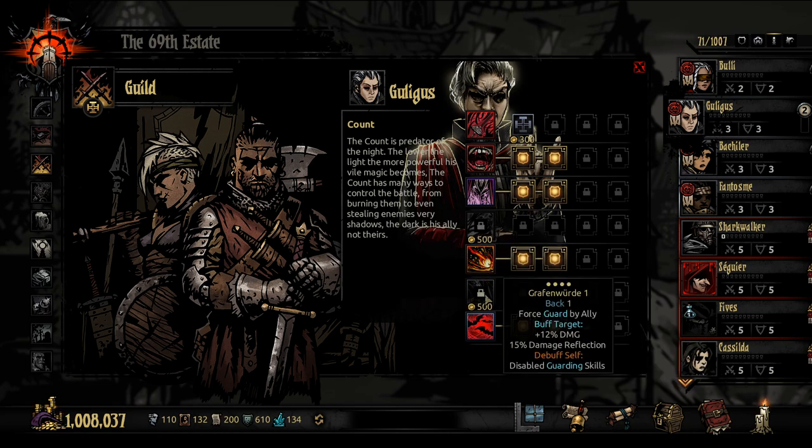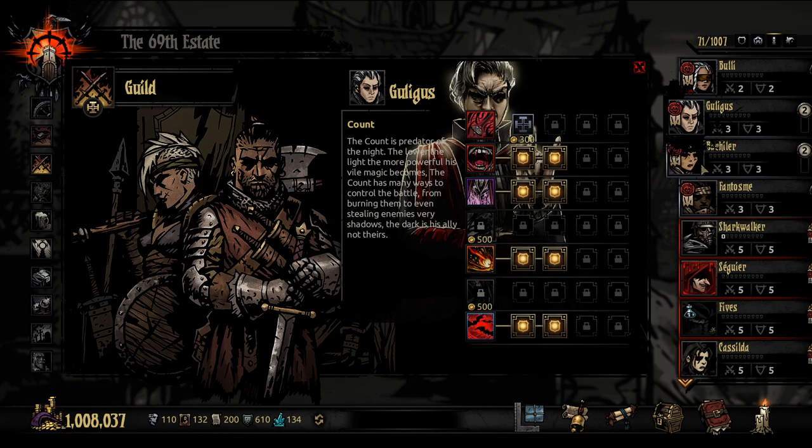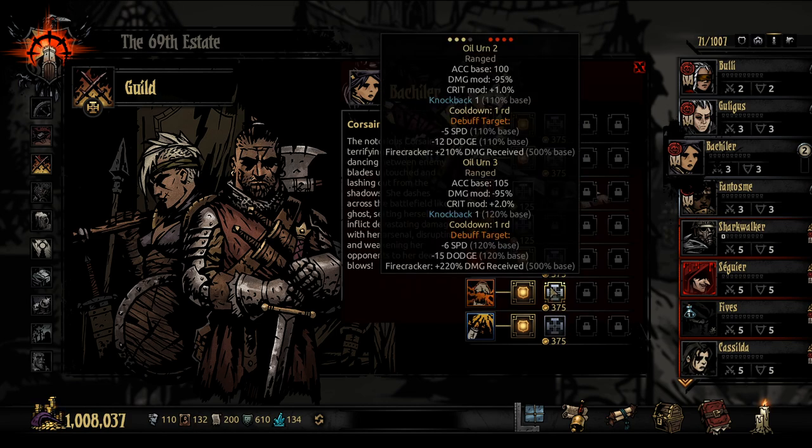If you have these, why would you even have Grafenward? I don't know. Bakler, you're going for Oil. That's what we're doing today.